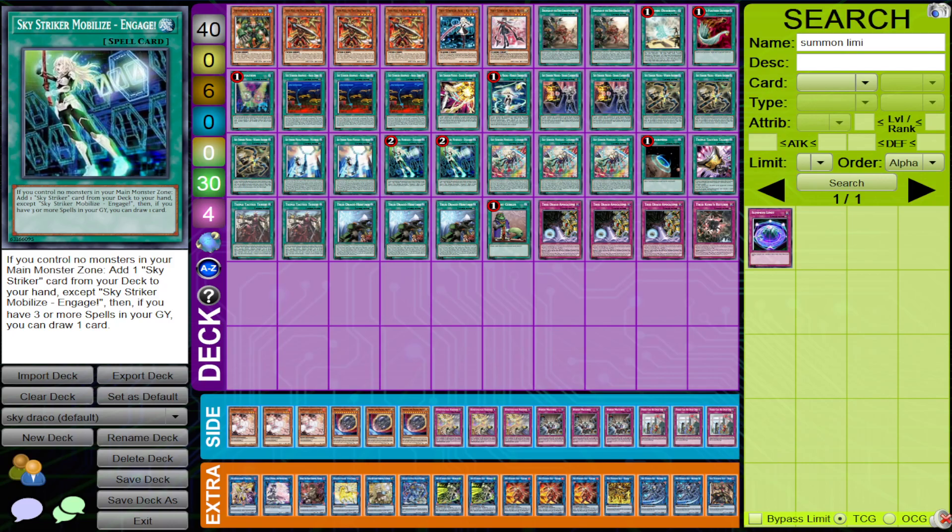Konami is pretty much aware that if Engage ever goes back to three, it's just going to be a splashable engine for other decks — pretty much like how people are doing that with the Runic engine.